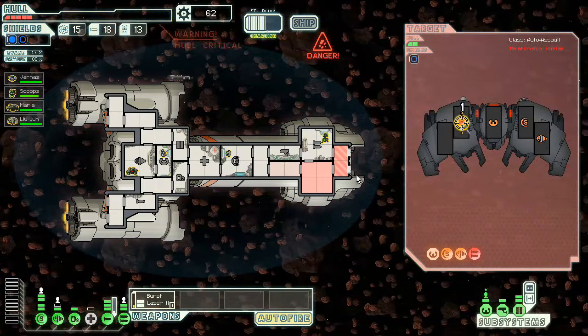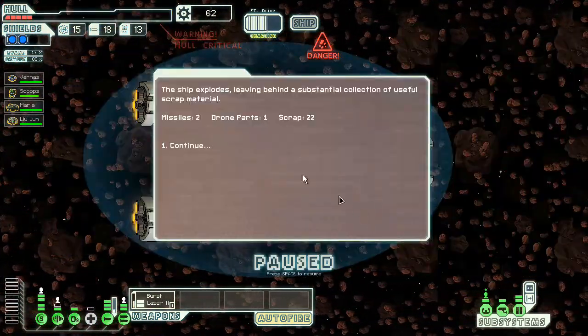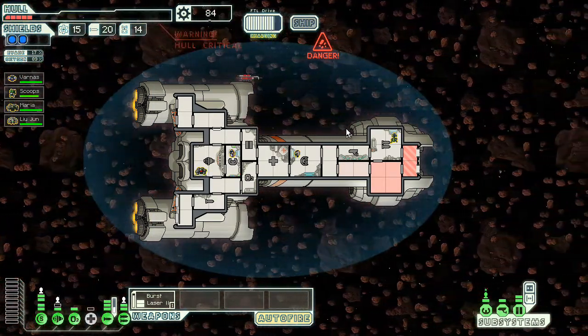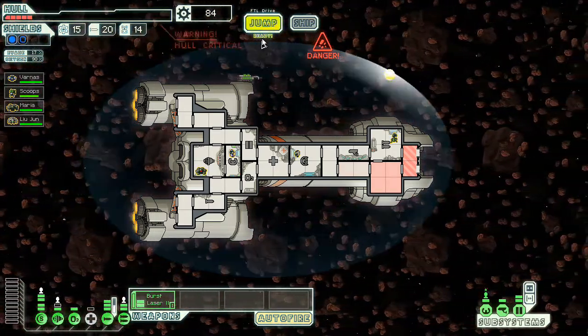And we apparently unlocked an achievement — Slice and Dice. Not sure what that is, but it's there. Two missiles, a drone part, and 22 scrap. Fantastic. I'd like to leave now. Can we leave? Come on, come on, come on. Leave, leave, leave. Thank you. Risky stuff.